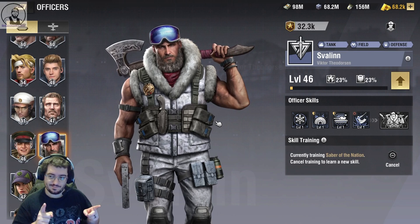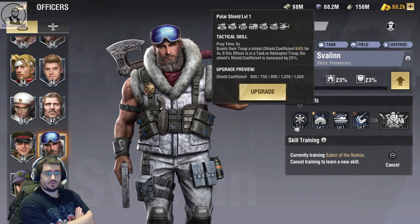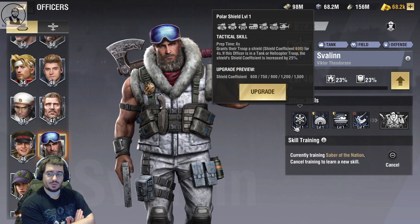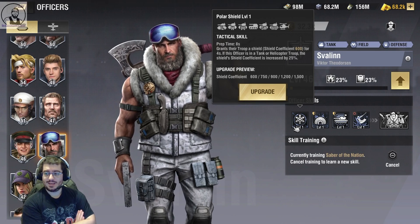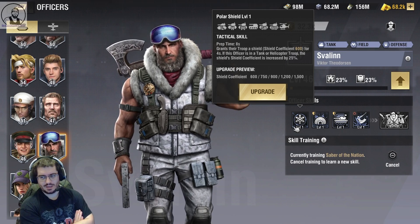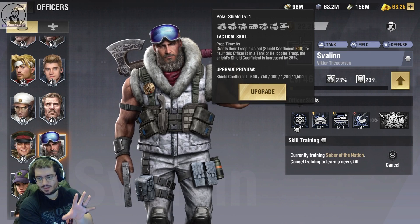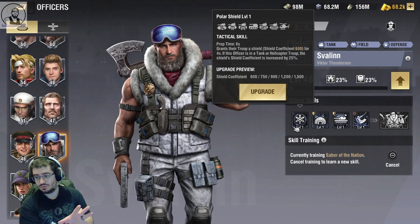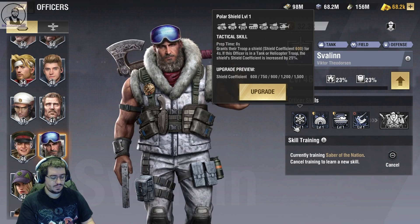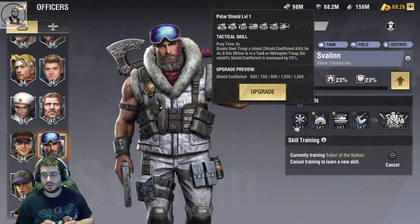His first ability, Polar Shield, grants the troop a shield coefficient of up to 1500 for four seconds. If this officer is in a tank or helicopter troop, the shield coefficient is increased by 25 percent. If you put him in a tank or a helicopter — I don't know why you'd put him in a helicopter, unless you're lending the unit to an AG and you want it to survive — it's a 1500 coefficient going up by 25 percent. That's an exceptionally good skill.